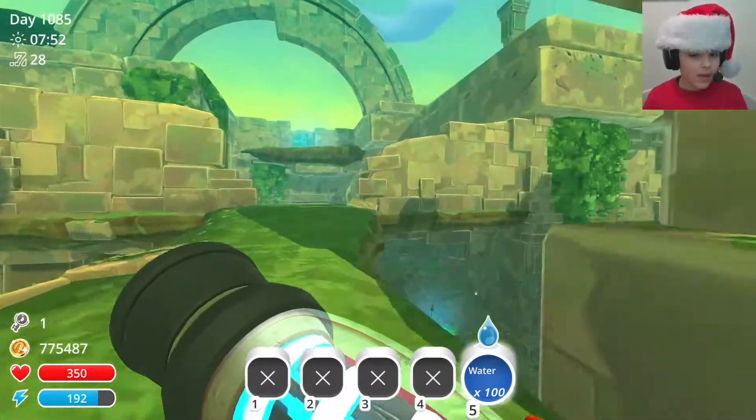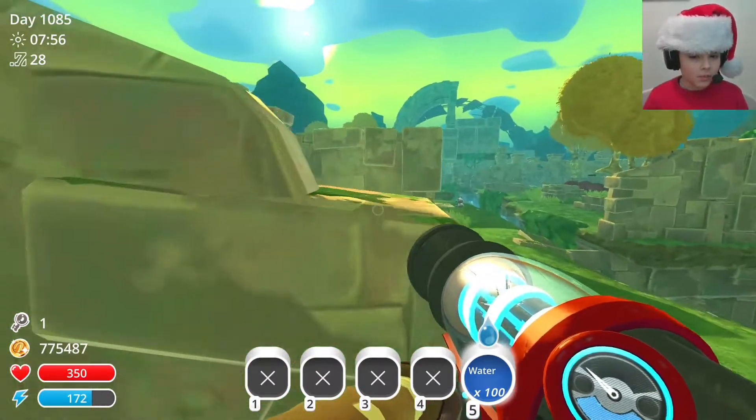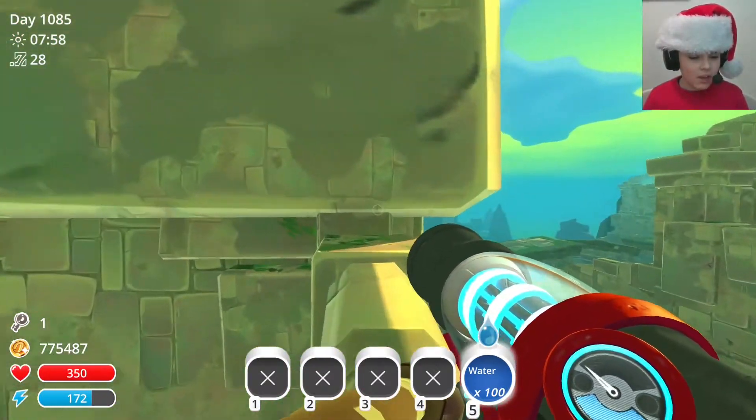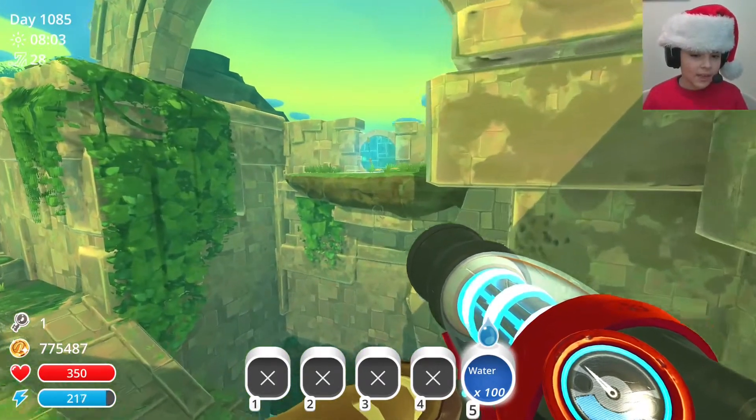Now we're just going to continue going in the direction of where my Walthamoth is going, all the way until we reach this wall, because we want to go up — but onto it — to use our jetpack. So sure my energy is max, there we go.